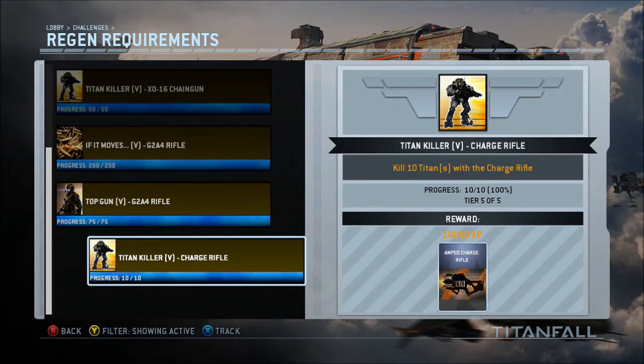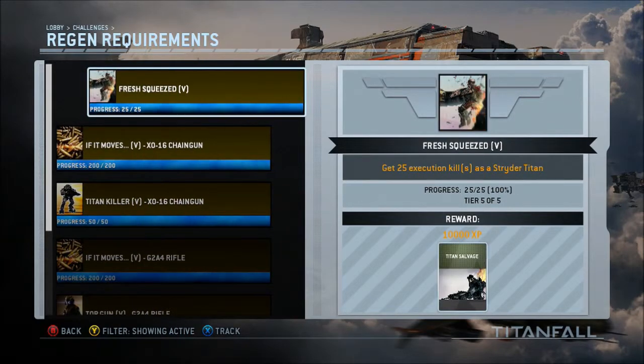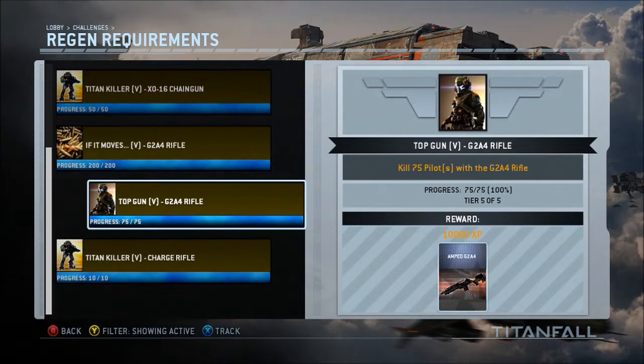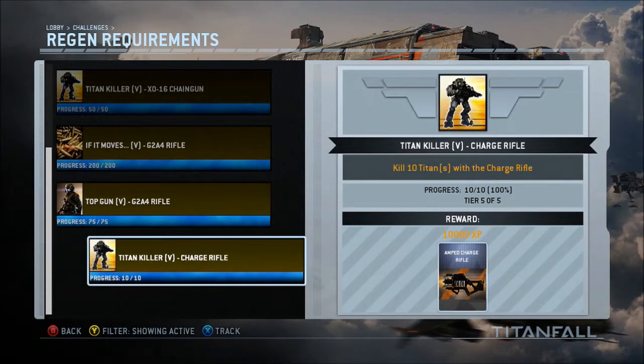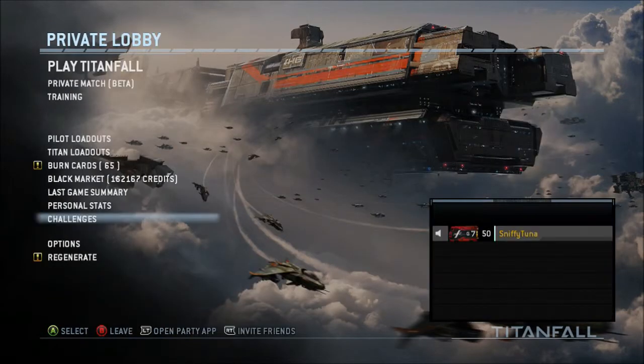Anyways guys, that's it: 25 execution kills as a Strider Titan, then some Chaingun kills, the G2A4 rifle, and the charge rifle. Not too hard — it won't take you long at all.